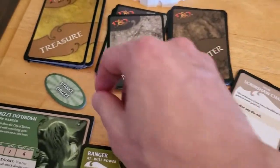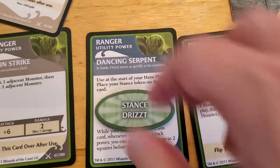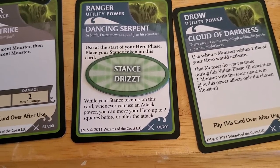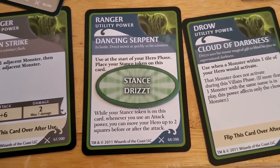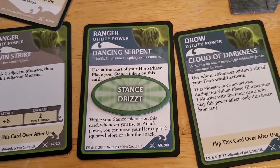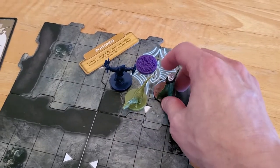So I'm going to go ahead and put his stance token here at the beginning of his Hero Phase. That will allow me to take my movement. It says attack power — well, these are at-will powers, so technically they count. Alright, so we're going to move here so that we're adjacent to both monsters.